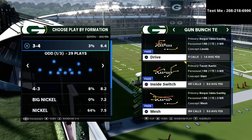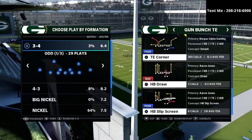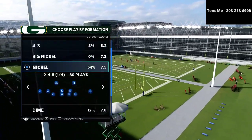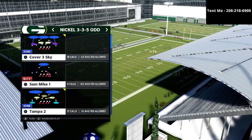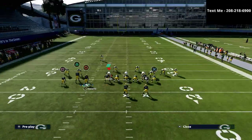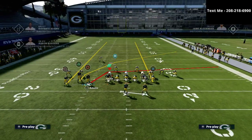The play doesn't matter too much — I personally like the tight end corner, but you can also use the PA boot over. I'll show you both versions. This works against pretty much any cover 3 in the game. I'm going to show cover 3 sky from 3-3-5 odd. Basically, what we're going to do is streak the tight end and then streak the X receiver and the square receiver.